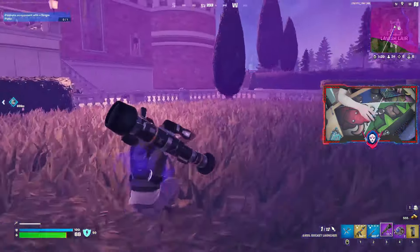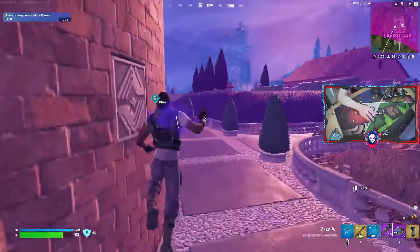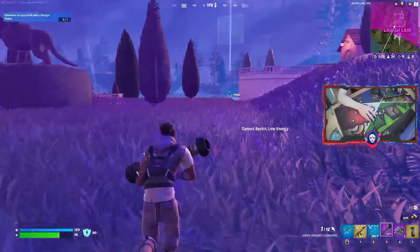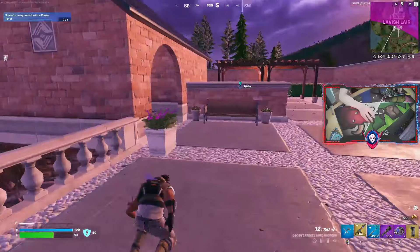We haven't really had anything with rockets in the game in a little while. Last season, Season OG, we had the Rocket Launcher, but we haven't had anything like the Anvil Rocket Launcher in a long time, and I've forgotten if it was good or not. So I think I'll carry that instead of a sniper this game, or at least until I can find the Mythic Cardboard Box.